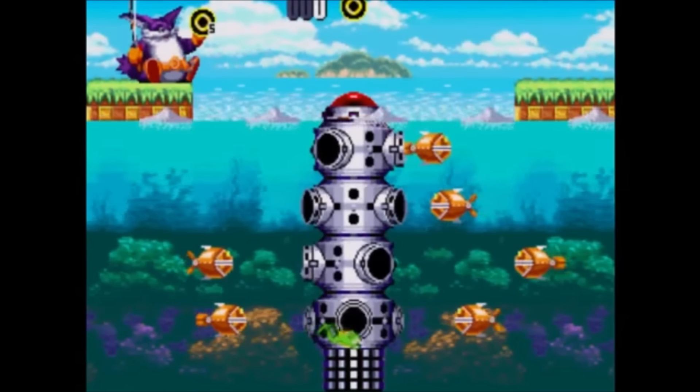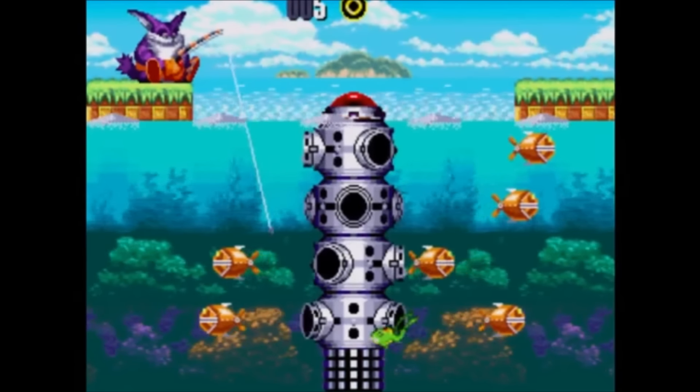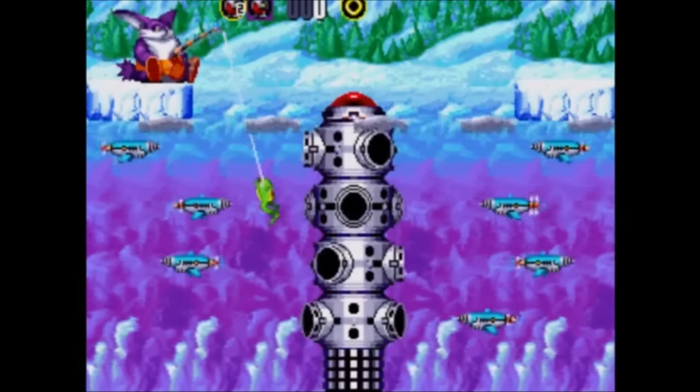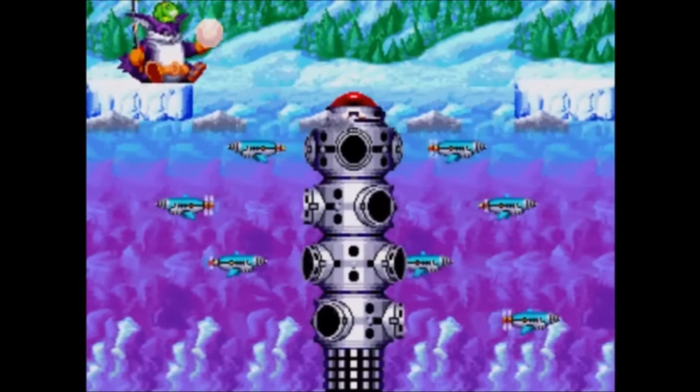The trick with this is to catch a few badniks first — some will wield powerups — and then go for Froggy. My technique consisted of grabbing the two badniks at the very top, then going for Froggy, which seemed to work pretty well.